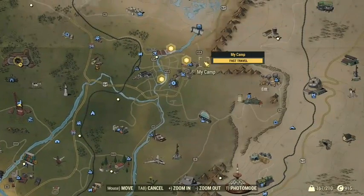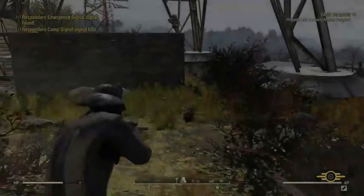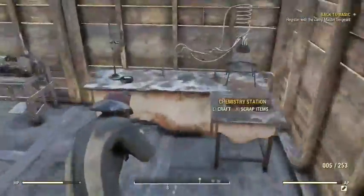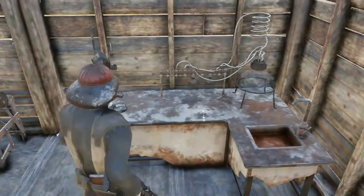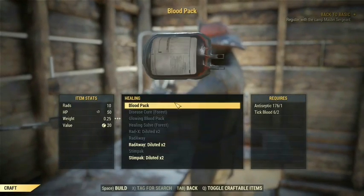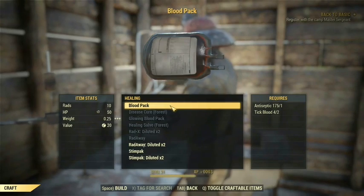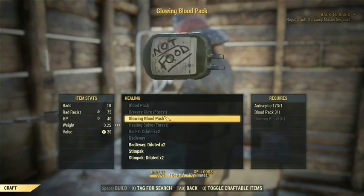Now we've got our blood sacs — jump back to your camp. This does require you to have the recipe to make stim packs already, but as long as you have that, you're good to go. Go to our chemistry bench. You gotta make the blood packs first — takes antiseptic and the tick blood. Make the tick blood and boom.